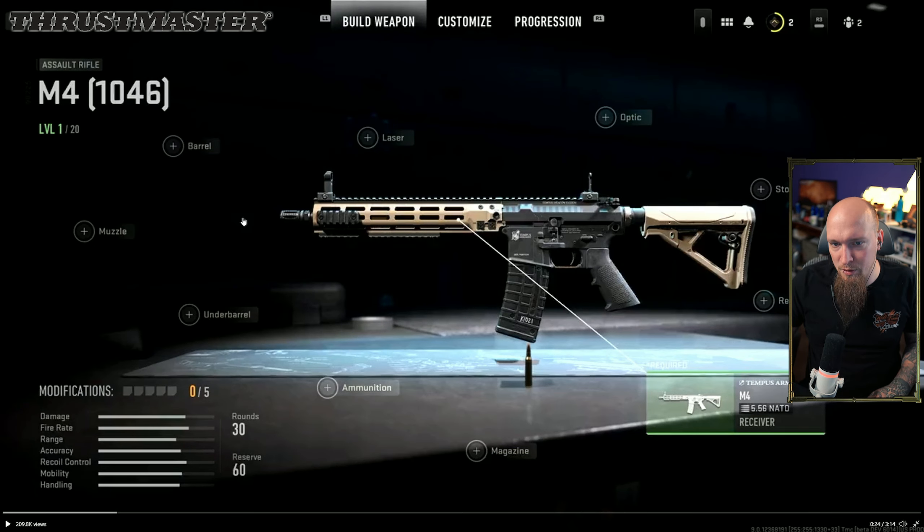These are early versions of how the gunsmith is going to look. Going into the M4, here are your slots: muzzle, barrel, underbarrel, laser, ammunition, magazine, optic, stock, and rear grip. But there is one more attachment, and this is apparently how the new family tree and gunsmithing works — all your options for how you upgrade your weapons and how they change.